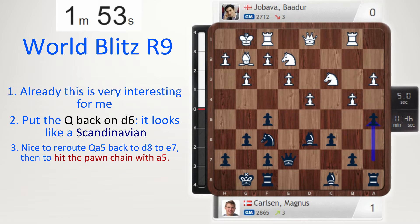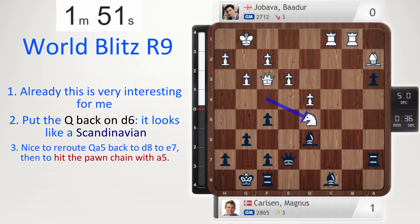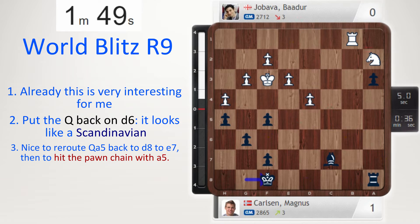Now let's go to the key moment near the end, because it becomes a drawn ending but then Magnus gets a tactical shot in. Check, king up, finding a way to attack the rook but really swapping the rooks off. Take, take — it looks like a draw. How can black make progress? Well, keep your eyes open, tactical shot coming up.